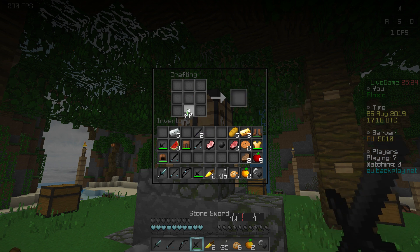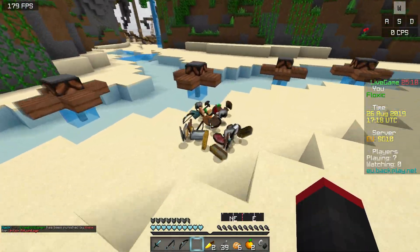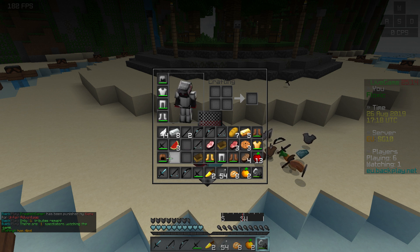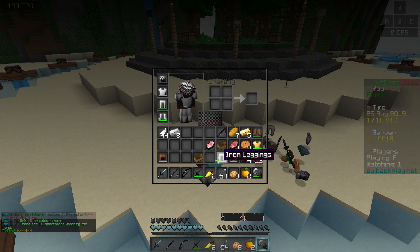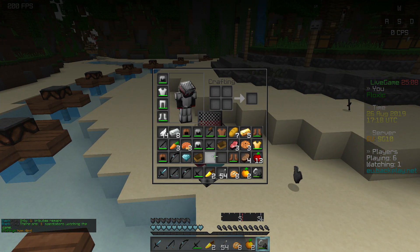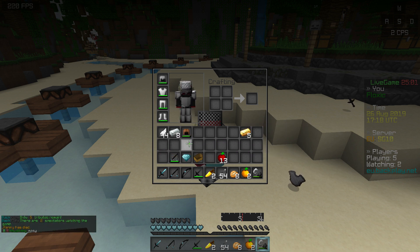Let's make a couple more arrows here — you cannot have enough arrows on this map. Yo, did somebody die right here? Oh my goodness. Let me burn all of this good stuff. Look at this — I just burned sticks on accident. I think somebody just disconnected here, because there's like full iron on the ground and nobody looted it. So I'm guessing somebody disconnected. Feel bad for him.